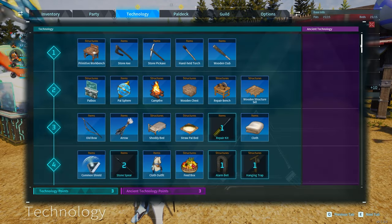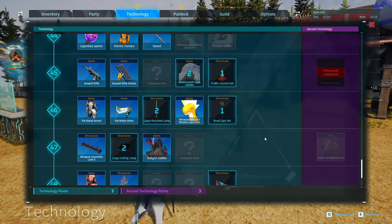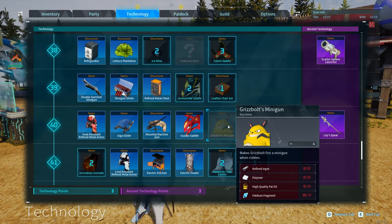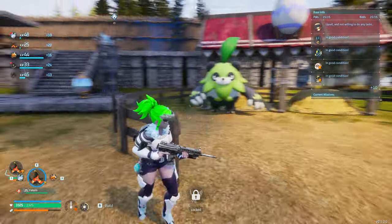It's an incredibly fun creature to use. This is my solo player campaign, but you can unlock its saddle — it's one of the last few things to unlock because it is incredibly powerful. You can see Grisbolt's minigun and go ahead and use that — really fun creature to use.